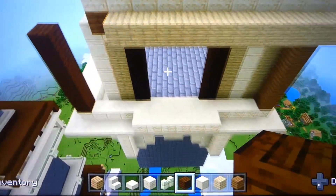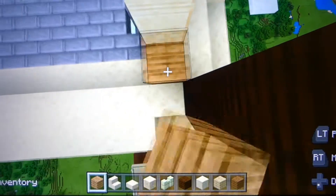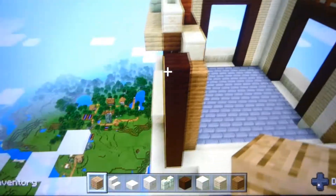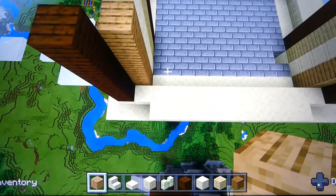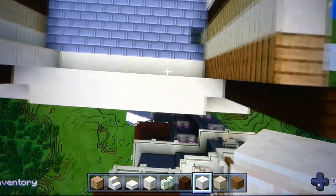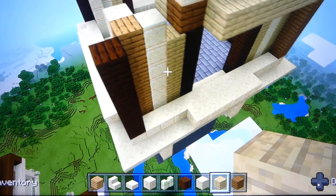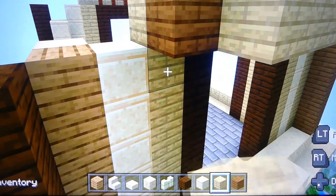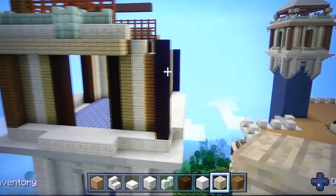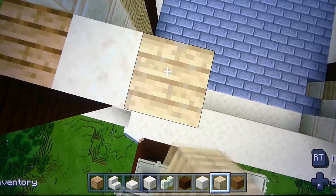Now we can go with the light color oak, so we'll go down here and here. Now we can do stone again - we'll put some stone in here, it'll be the same pattern. Now birch, I believe. Look at that - it's a little bit different. That's some birch.